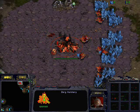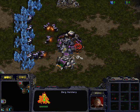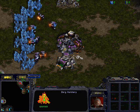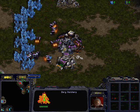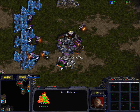Send one SCV to scout. The point of sending a scout this early is, if you find the Zerg opponent, you can prevent him from putting down his second hatchery.